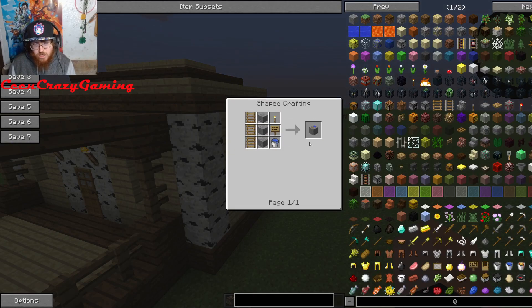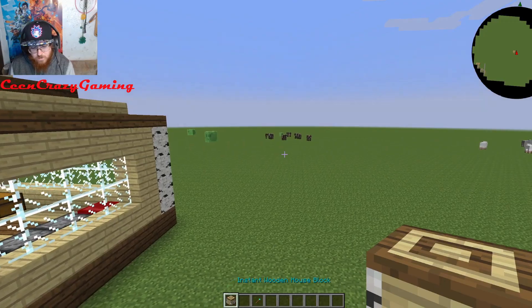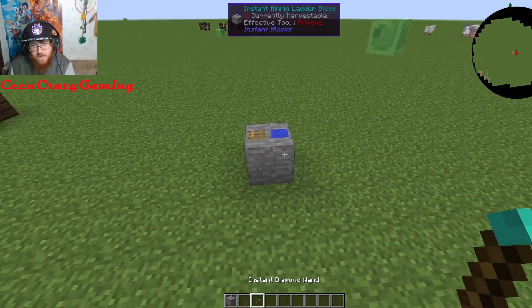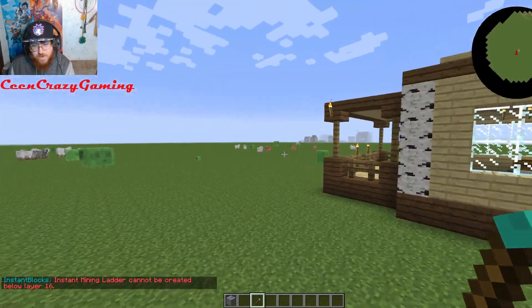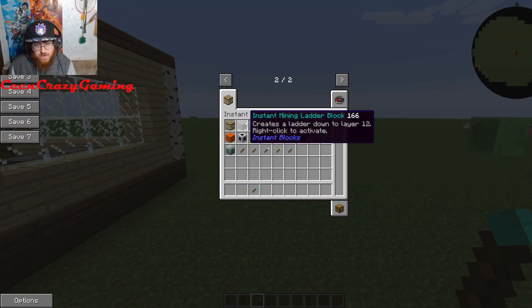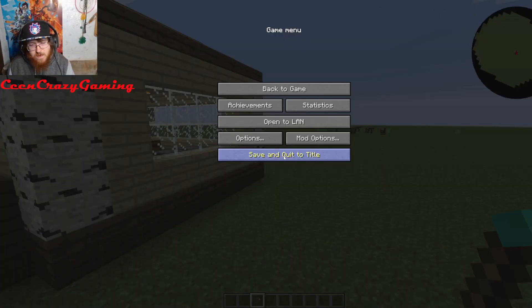And then you've got an Instant Mining Ladder. You put ladders there, you put stone and a torch all together, you make that, and then you make yourself an Instant Mining Ladder. You place this down and right-click it. It says it cannot be created — you have to actually be in a Minecraft world that's not flat like this.